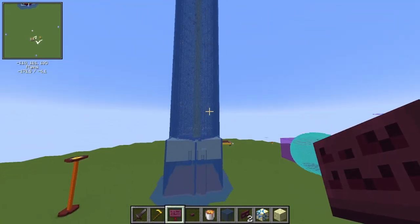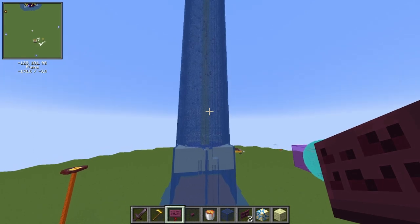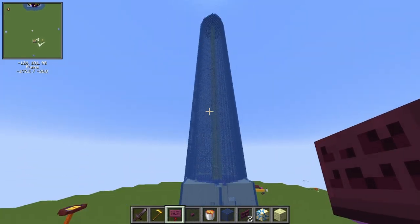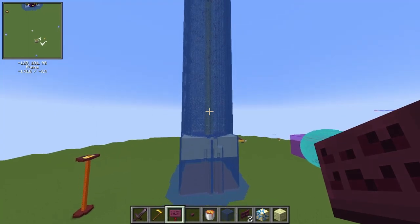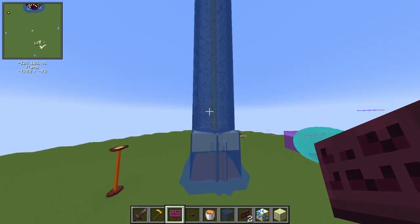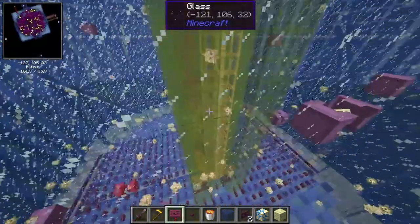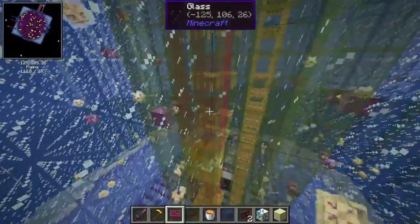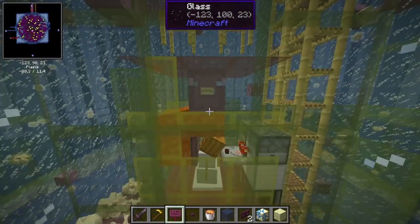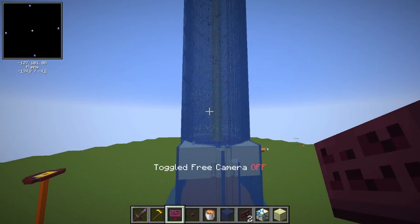If you build such a farm, there are two things that actually take a lot of effort. The first is that you will have to build the walls, which we shortened a lot by using lava. The second issue is that you have to fill all these aggression cells with Shulkers. Here we have 11 aggression cells, so we basically need to initialize the system with 11 Shulkers. But there's also a way around this — we can start the farm with just two Shulkers.